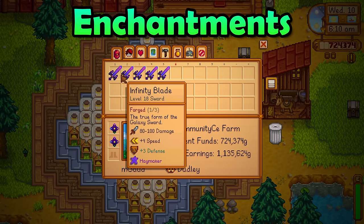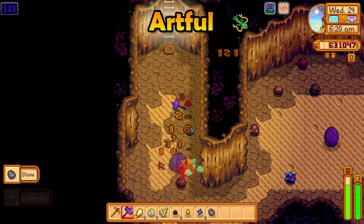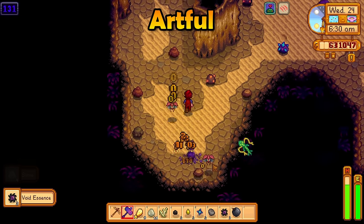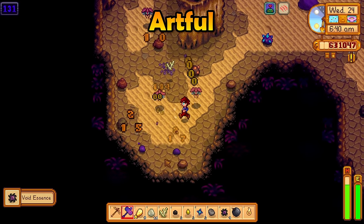Weapons can also be enchanted. There are five enchantments that any weapon can have. First, we have the Artful Enchantment. This will reduce the cooldown of the weapon's special move. This is absolutely amazing on a Hammer where you always use a special move, especially if you pair this with the Acrobat Profession.